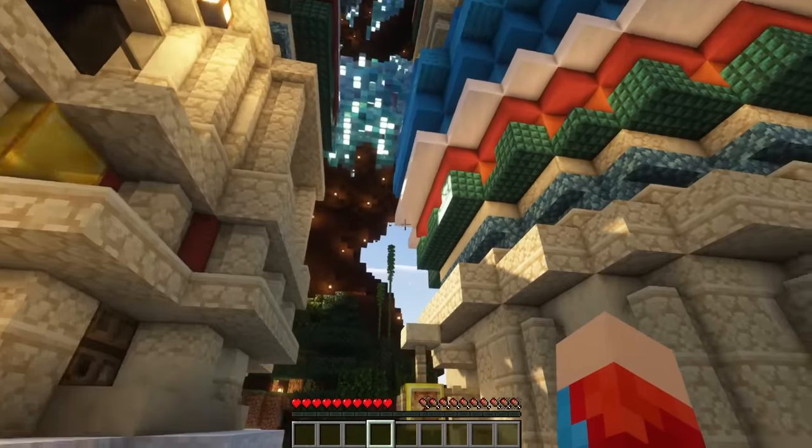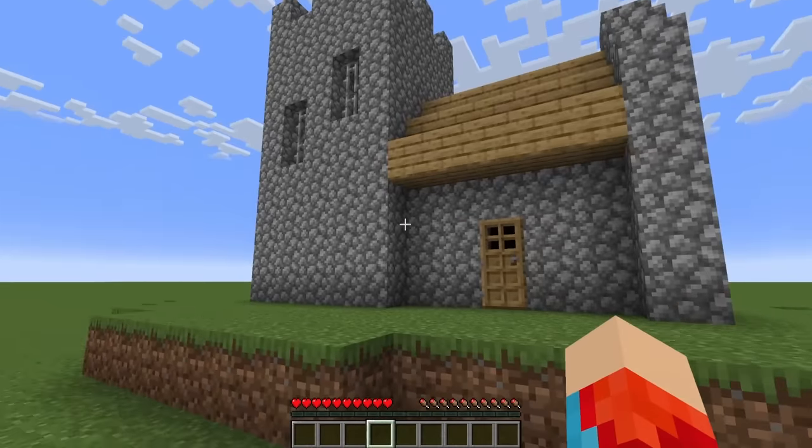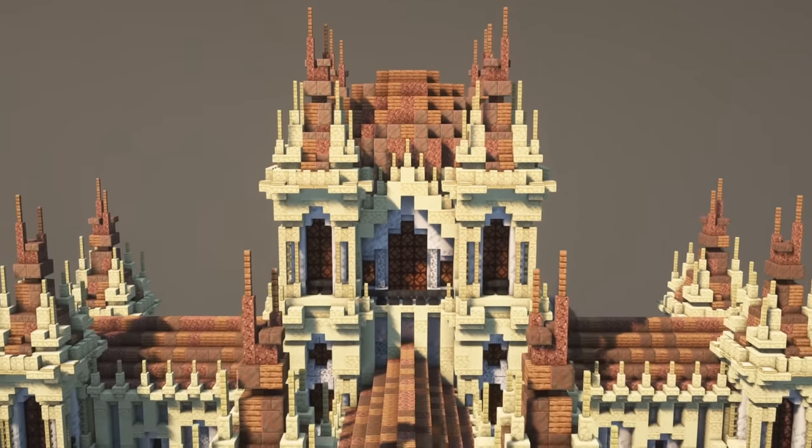In this video, I'm going to teach you the basics of color theory as it applies to a game like Minecraft, and then I'll show you exactly how to use it to instantly improve a mediocre build. You have to stop thinking about blocks as individual materials and start using them as colors you mix to create a material on a grander scale.